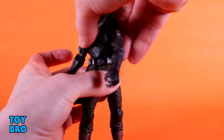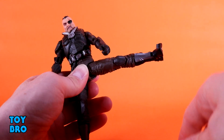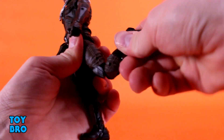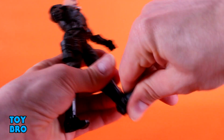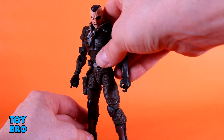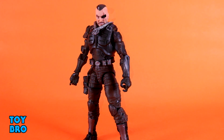You've got the ab crunch and ball-peg waist motif we have for this line — he goes backwards and forwards, and the overlay doesn't really get in the way since it's flimsy enough not to bog him down. You can rotate at the waist and tilt side to side thanks to that ball peg. The drop-down legs go out, kick forward all the way, and go way back. You've got your thigh cut, double-jointed knees, boot cut, rocker, and hinges down at the ankles. Pretty par for the course — the torso overlay ultimately poses no issues and he moves very easily.